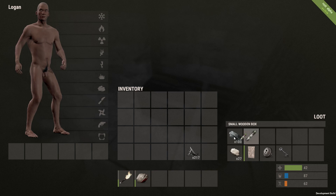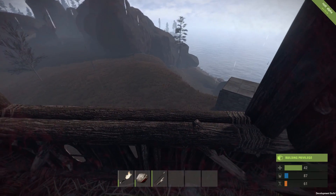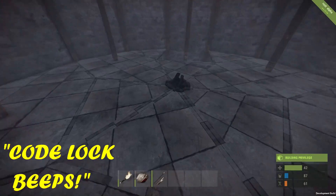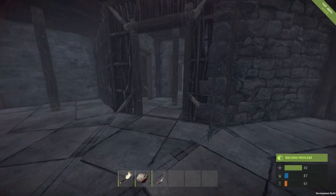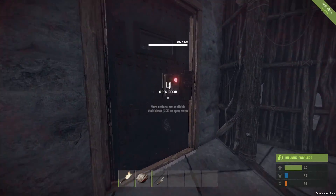So looking back, I realised that the code for this door was actually 7412, and there's the base owner running by to his base coming back now — and I was in for a little surprise. As the code for this lock was 7412, which means it was an L-shape, so it does work.